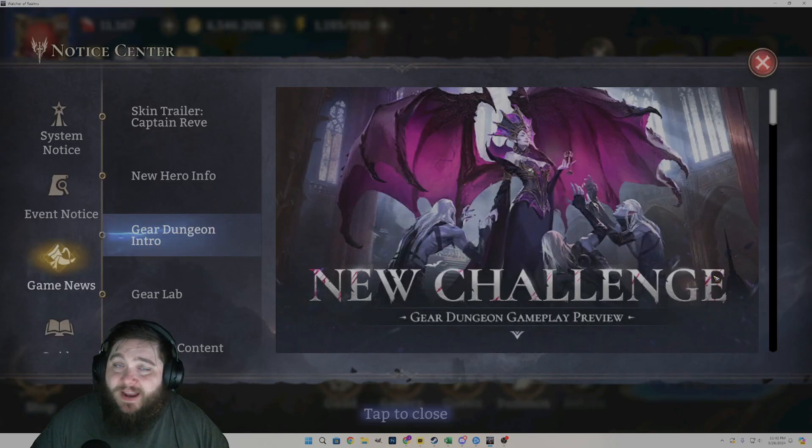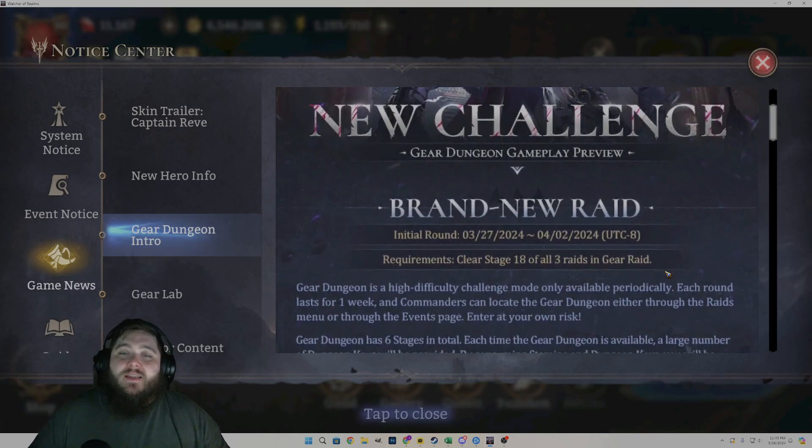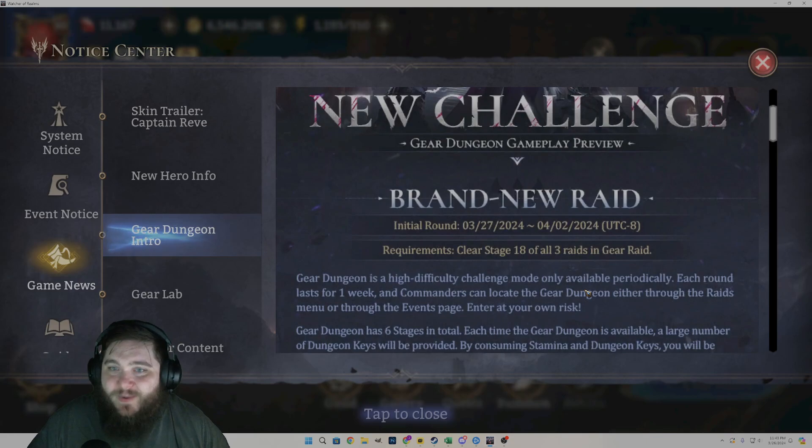This video is going to be coming out probably after the gear dungeon has come, but I'm recording it prior to it coming out. I believe it comes out in literally an hour, and there might be some buggies, so don't be super surprised if there's some stuff going on. The gear dungeon is a brand new gear raid that starts 327. If you look in the bottom right corner of the screen, you will see that it is 326 — we're moving into 327, so it'll be here very, very shortly.